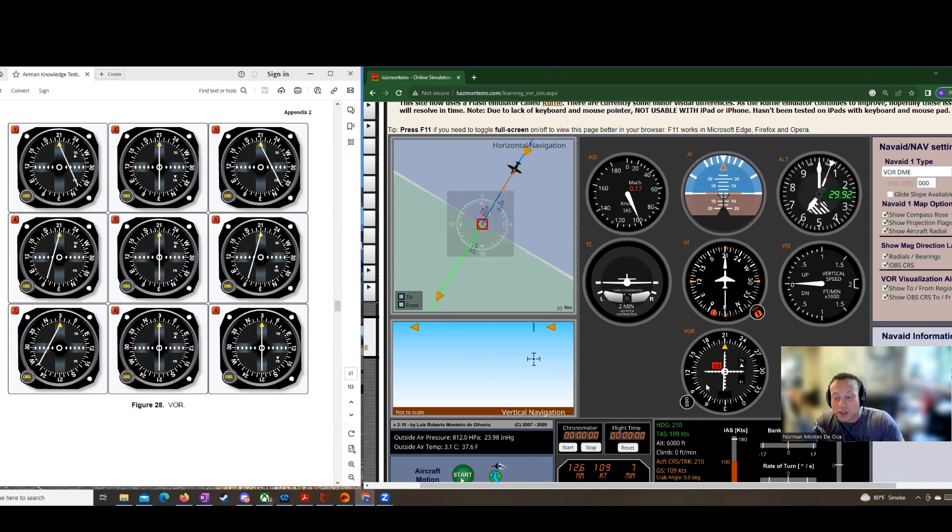Number six, we've got 210 dialed in. We have a FROM indication, so we've passed it. We're flying away from the station and we have a slight left deflection, so it's off to our left and we are pretty close to the course. That's number six: 210 FROM. We crossed over the station and we're not quite on the radial.